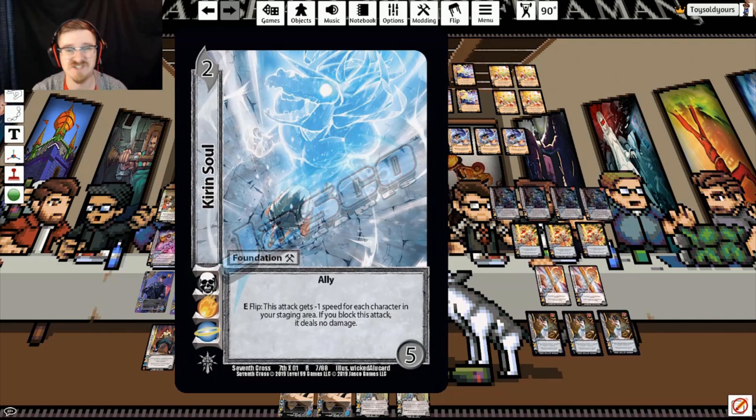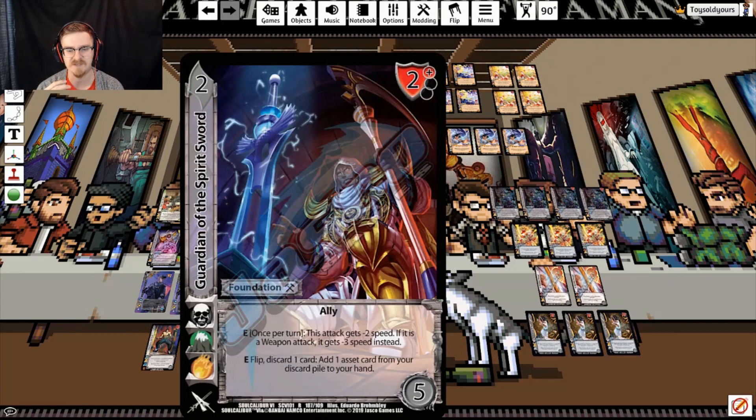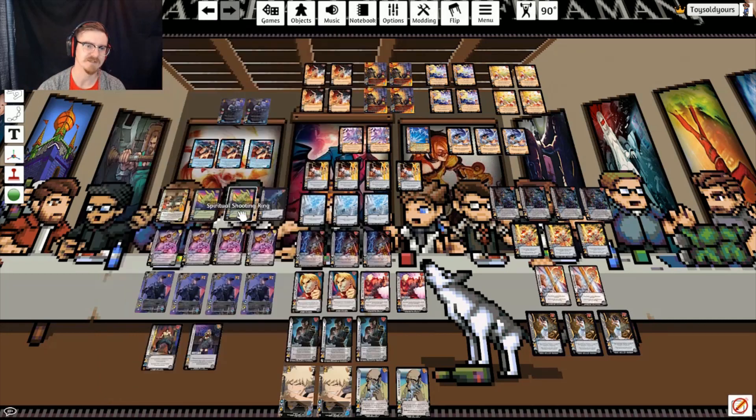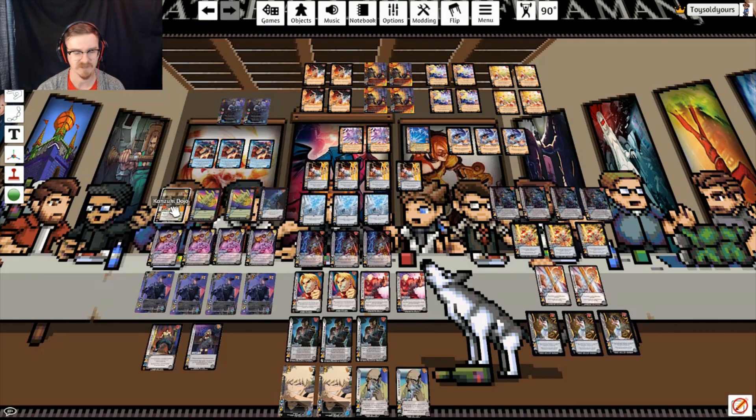We're running three copies of Cure and Soul — this could easily go up to four depending on your play group. We just want that block to deal no damage, and it also gives us a little bit of speed reduction if needed. It's fantastic against throws and shotguns. Guardian of the Spirit Sword is going to give us speed reduction for basically free once per turn, but one of the big reasons it's in here is that it lets us tutor our Shooting Rings to push more damage, and it helps us grab a Kanzuki Dojo if we're dealing with a situation where we need to block more often, getting some speed reduction and more vitality gain.